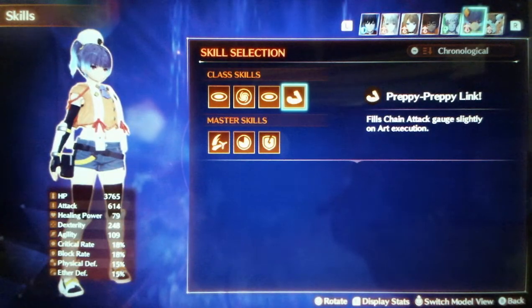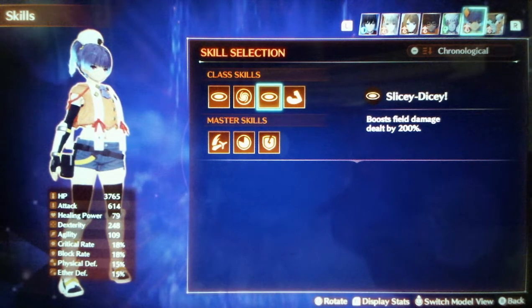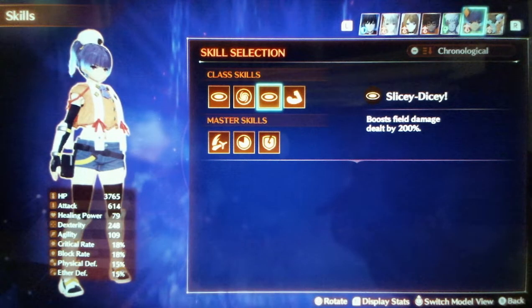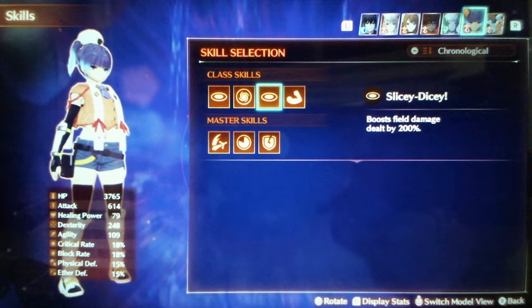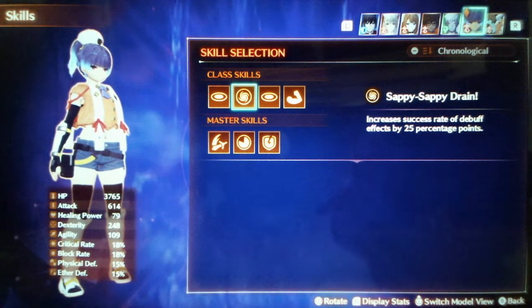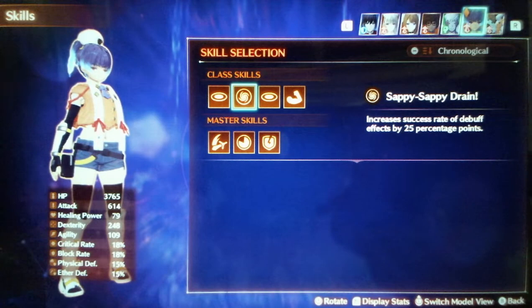Now on to the skills. This is a nice skill, nothing to change there — very useful. This one I would change from boosting field damage to boosting blaze damage, since with the changes we're making to the arts there would be multiple forms of inflicting blaze, and this would still apply the same effect to the field damage anyway since the field damage would become actual blaze damage. So just change this to boost blaze damage by 200%. Debuffs in general need to be fixed — they need to reduce the debuff resistance on enemies, or at least damage over time should just go through debuff resistance. Yumsmith has a couple other debuffs already so it could still keep this, and since it's a master skill, nothing changes about that.